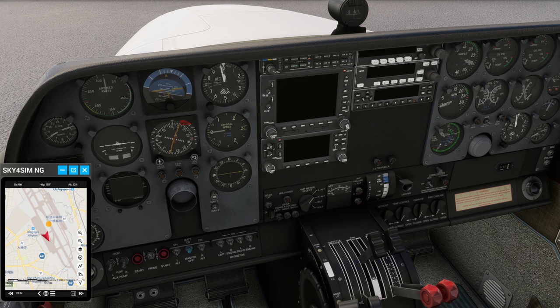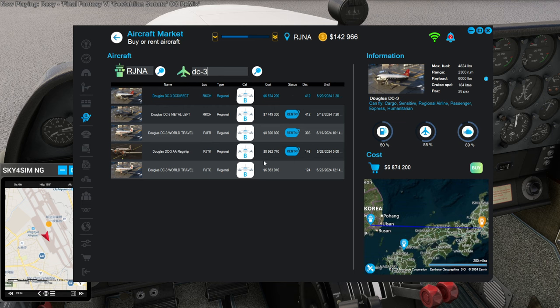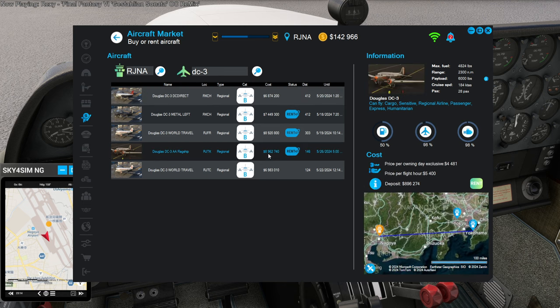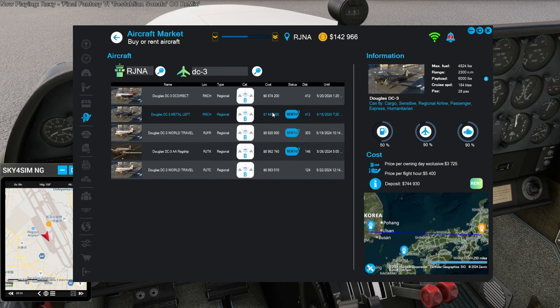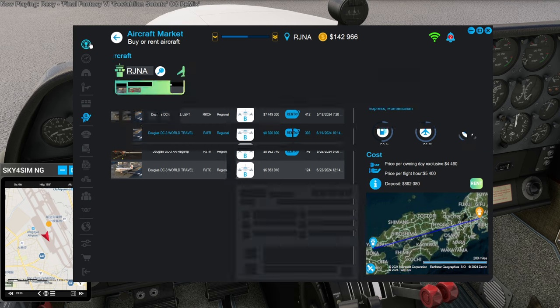We were just about to look up the DC-6 prices when it decided to give me an engine issue. Renting has got to be $2.5 million for the DC-6, and that's the cheapest one. For the DC-3, a mere $900,000, or $744,000 for another one. So that's possibly the next step up. We're going to be in this plane for a while.